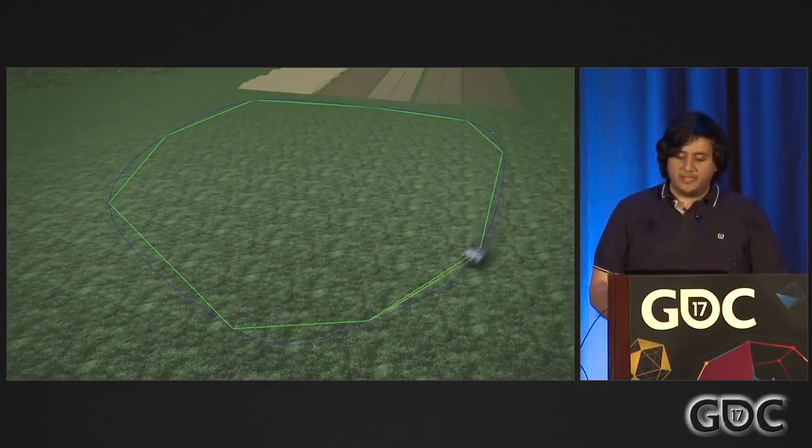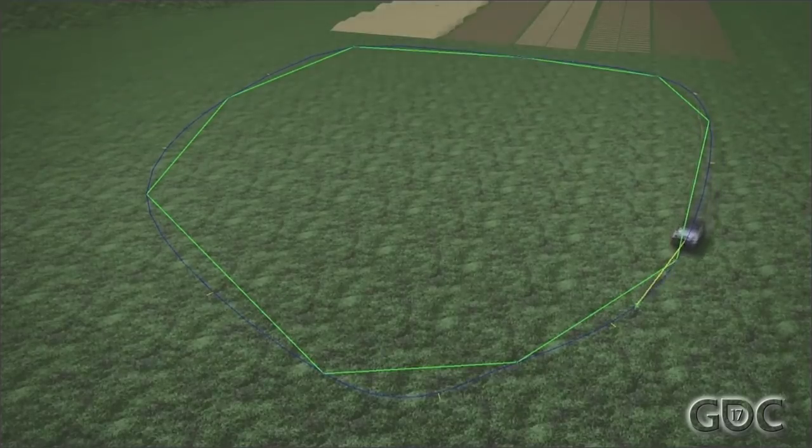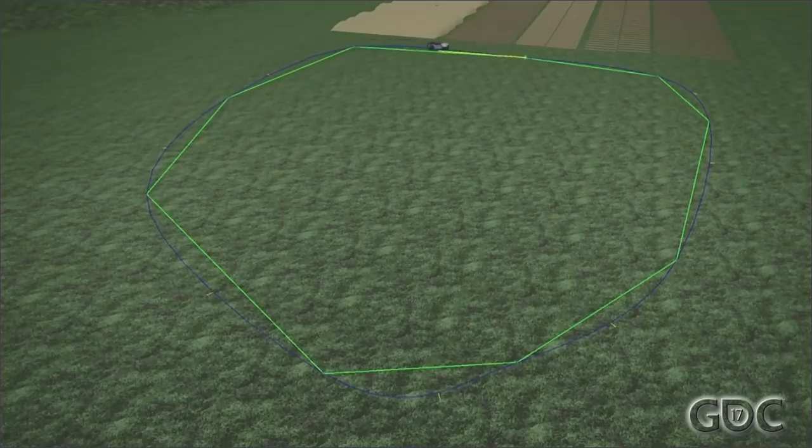A small feature requested by design was spline following. We turn off nav mesh search and simply get a point on the spline curve some distance away from us based on how fast we're traveling. Obstacle avoidance is still on in this case, since other objects can get in the way — we steer around the obstacle and continue to use the nearest point on the spline as our target. So with navigation, steering, and obstacle avoidance put together, you've got a pretty good system for getting around most spaces.